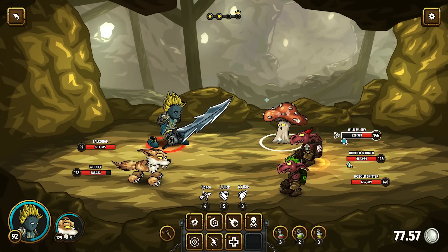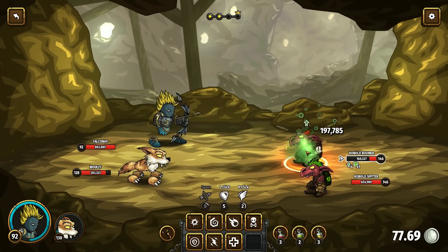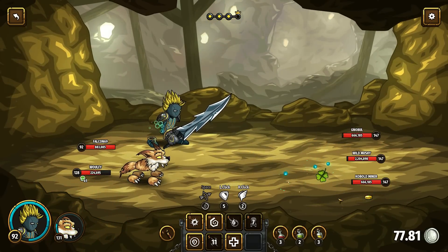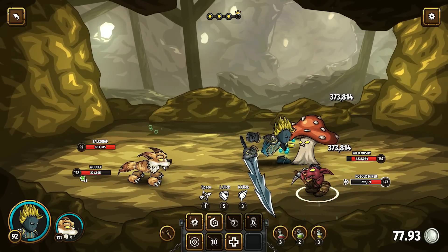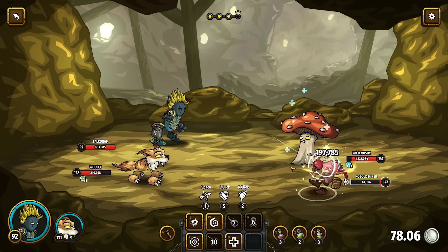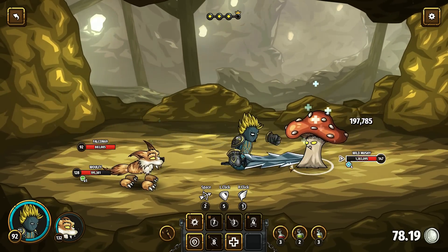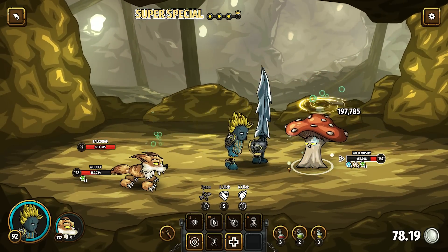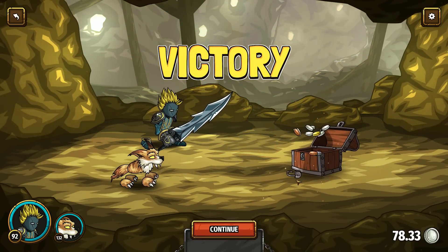Gonna heal? You gonna boom up? Of course you would. No, I'm not really down with the poison right now. Go ahead and hit this guy with a couple of arrows. I'll try to stun this Wild Mush — he's got two million HP, which is a lot. He's gonna heal too, of course he would. Oh, he's still alive. Stunned? It's over for our boy here. Get him, Wolfie. Don't you die to the poison before we kill him. Super special — 747. Well, the survivors, but not for long.